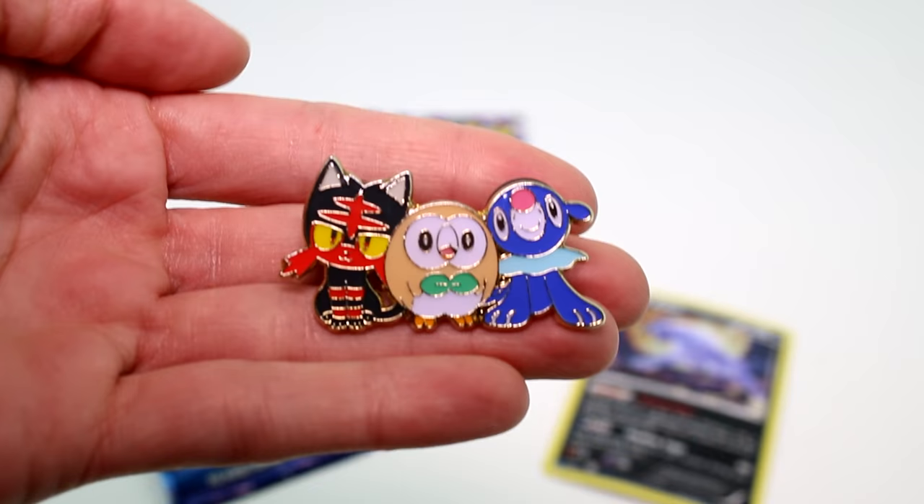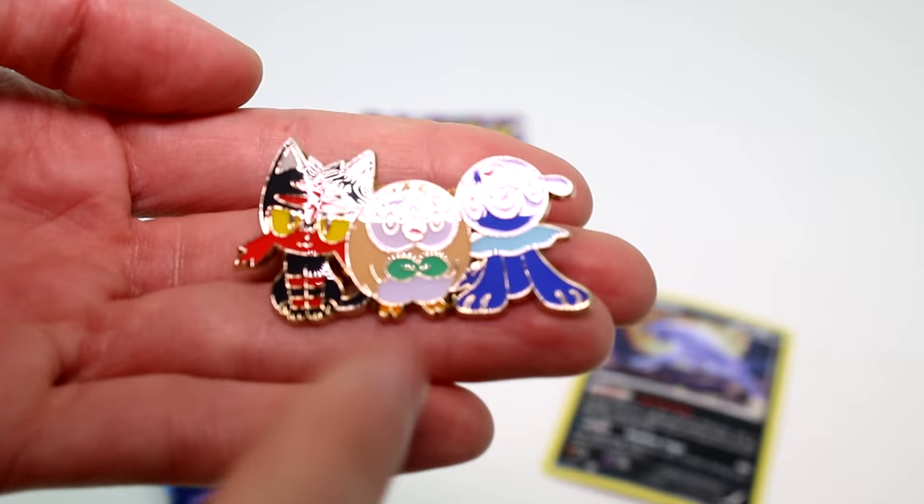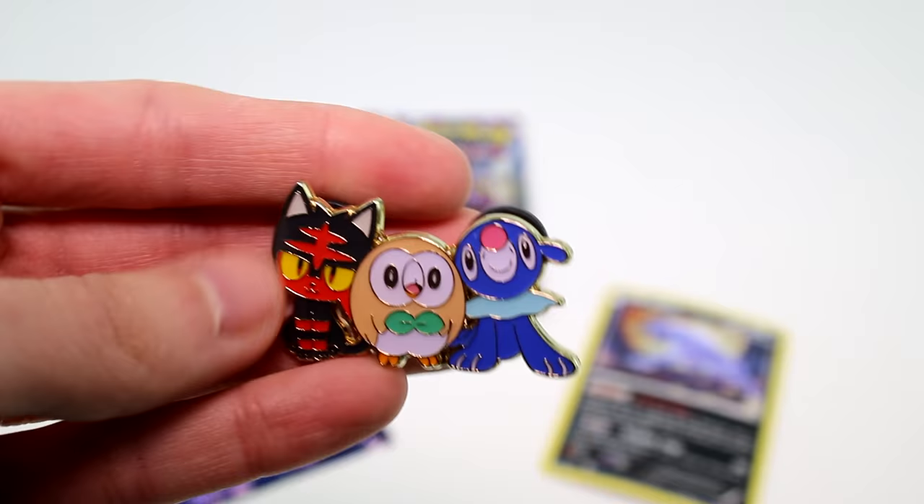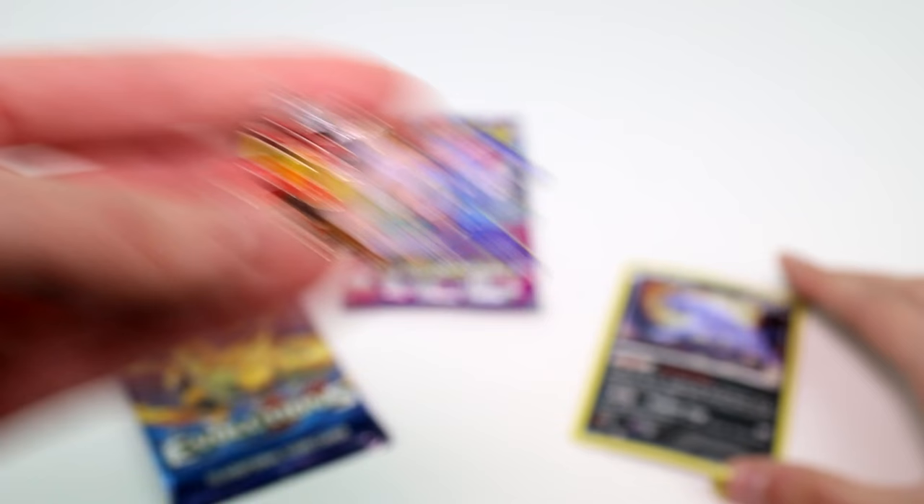Here is the pin of the starters. I love these — they're so cute. As much as I don't use grass Pokémon, that is just such a cute Pokémon. Jenna, you use Litten. But they're so cute. This is such a nice pin. I love it. I'm sure Jenna is going to be using this though — she's going to be stealing it from me. Anyway, let's take a look at the cards that we got.